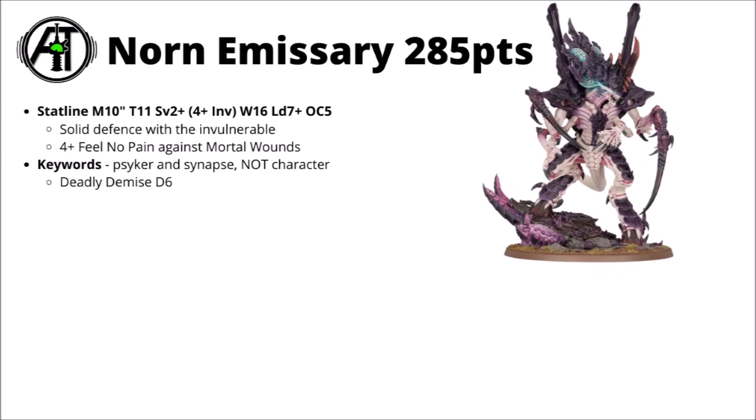Keywords-wise, it is a Psyker and gets the Synapse keyword, which is handy for giving it to other bugs advancing up the board. It isn't a character, so it falls into a similar class to the Maliceptor — Psyker and Synapse, but not character. And if the enemy does manage to take this thing down, it's got Deadly Demise D6, with a fair chance to blow up in the enemy's midst. Could be interesting in the Crusher Stampede, as there's a stratagem to allow you to trigger that automatically.